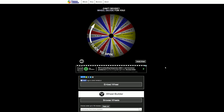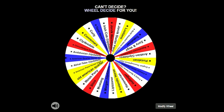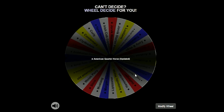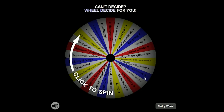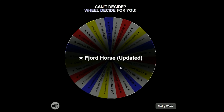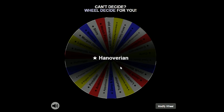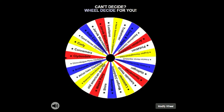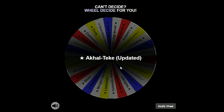The first horse breed is a Fjord horse — okay, I can do a Fjord horse. Number two is a Hanoverian; I don't have one of these, though I'm a bit scared since these are Generation 2 horses. Number three is the Aquatek — I don't have one of those, so that's kind of exciting. I do actually like the Aquateks, against popular belief.